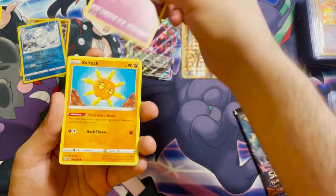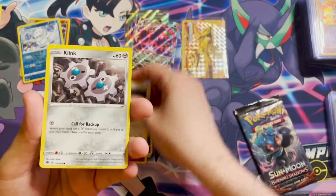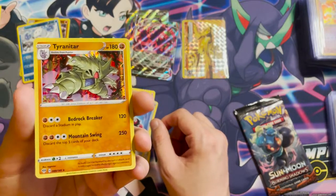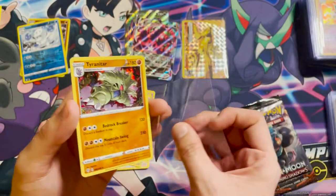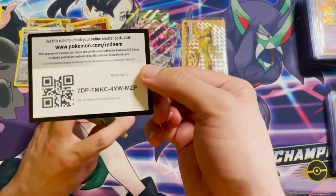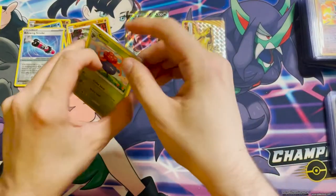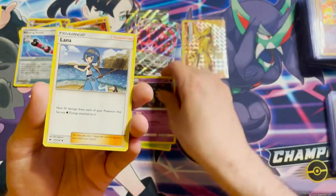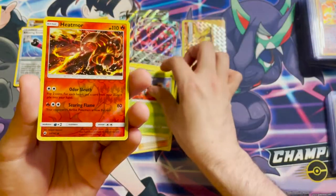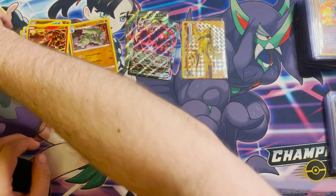Next pack: Lairon, Old PC, Ariados, Skarmory, Pansage, Electric type, Fletchling, Gloria, Mr. Mime, a Gloria Darmanitan reverse holo — that's a rare — and Serena. Next pack: Poltergeist, Solrock, Kabu, Skitty, Dino, Jigglypuff, Dunsparce, Klinkang, a reverse holo Billowing Smoke, and a Tyranitar — very nice art. Looking forward to the new V Striker tins in May; there's a Tyranitar one and an Empoleon one. Final pack: Gloom, Seviper, Lana, Tangela, Tynamo, Crabrawler, Inkay, Ledyba, a reverse holo Heatmor, and an Electross — not today on that one.